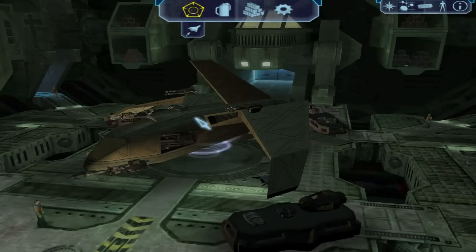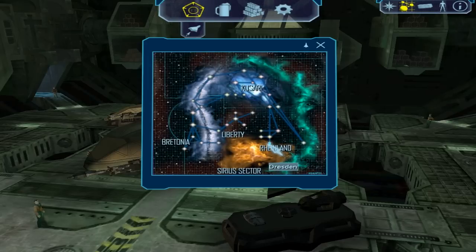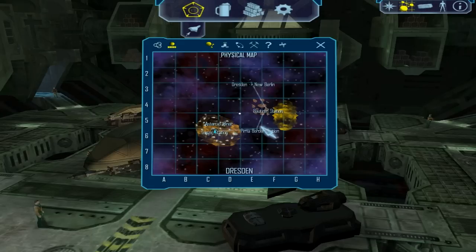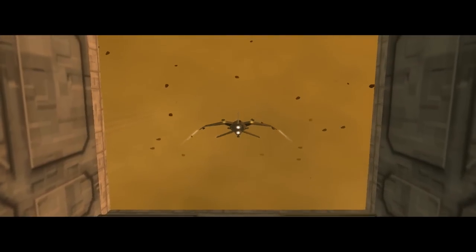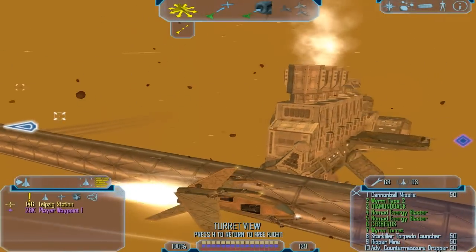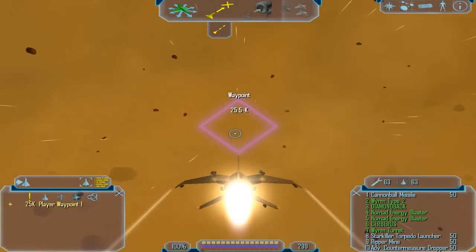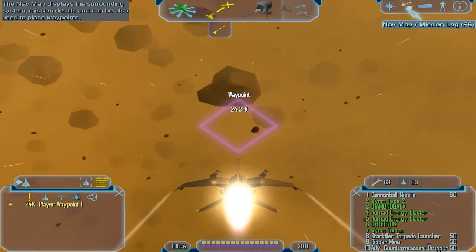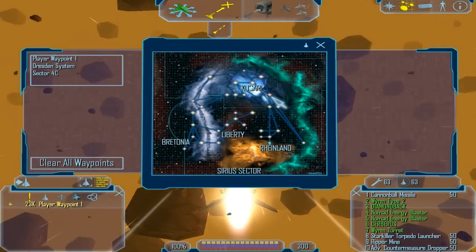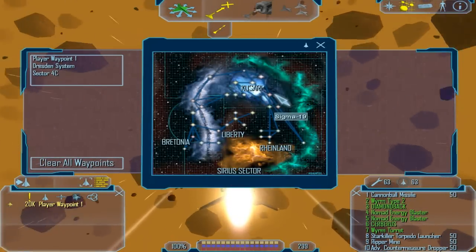Hey guys, I'm back with Let's Play Freelancer Extras, this is the second video. I'm here in Dresden, which is one of the systems I haven't been to - it's down here in Rhineland, not that interesting to be honest. There are a few stations here, but there is a way to get to a certain mega system I wanted to go to. It's going to be harder because it's located in the Corsair headquarters, who I'm not very friendly with. The station looks pretty cool as well.